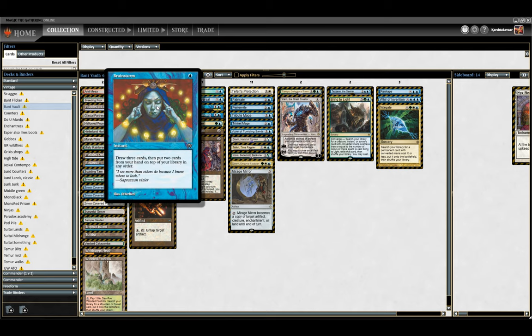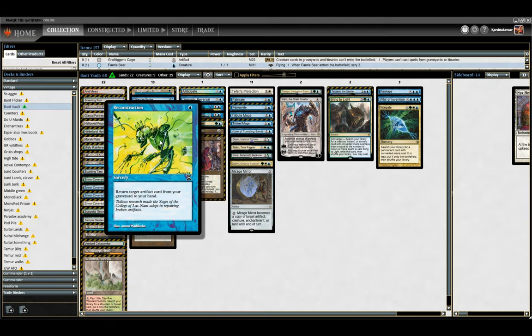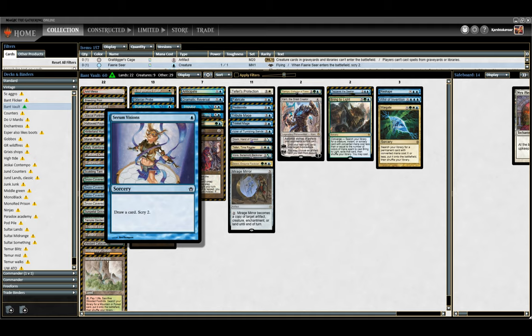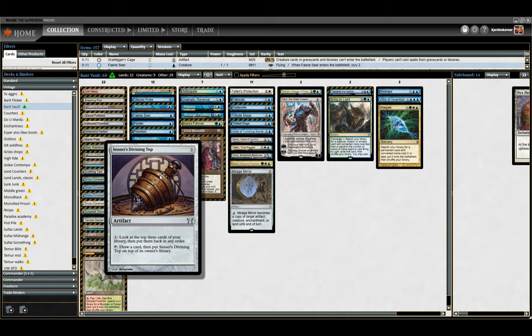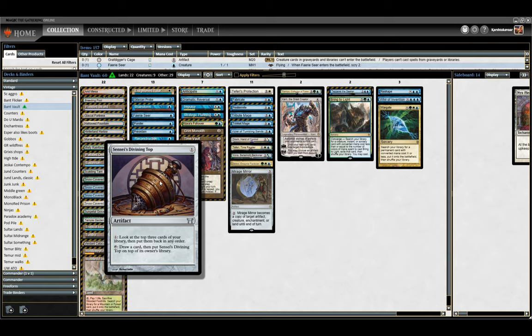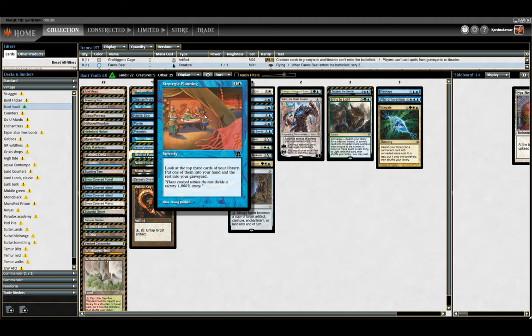We've got a bunch of card selection and cantrips: Gitaxian Probe, Brainstorm, Ponder, Preordain — all the good things. We've got Reconstruction, which can rebuy one of our artifacts. We've got Serum Visions. Normally I wouldn't necessarily play this in a Highlander deck, but we are looking basically to assemble a combo as fast as possible, so anything that lets us drill through our deck is kind of important. Birds of Paradise, just for mana fixing and that little bit of acceleration. Mana Vault's one of our points — it's just to try and get us out of the gate a bit faster. Sensei's Divining Top, card selection, again drilling through our deck. Anticipate, Impulse, and Strategic Planning — same thing, looking to find cards.